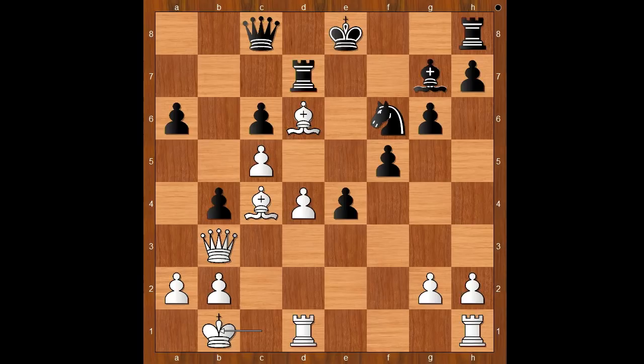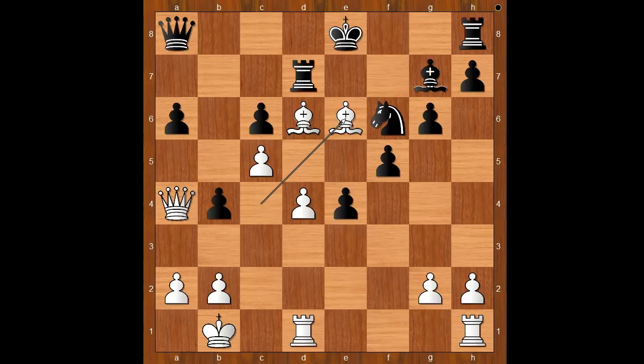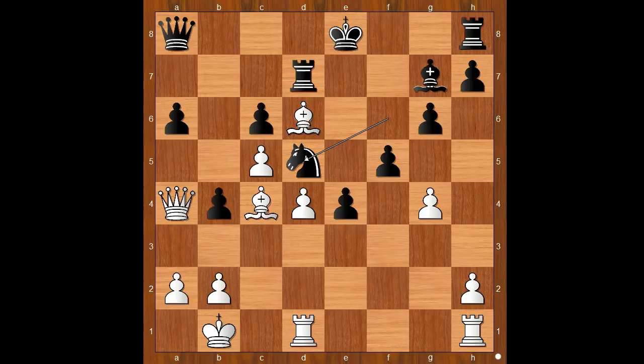Queen to b7, queen to a4, queen to a8. Eljanov played g4, sacrificing one more pawn. The offer was not accepted — knight to d5 was played. If knight takes g4, then d5, and if pawn takes pawn on d5, then bishop takes on d5 and white is crashing through. Back to our game: Sokolov played knight to d5, trying to plug the hole. G takes on f5, g takes on f5, bishop takes on d5 — the knight was well placed and a good defender.